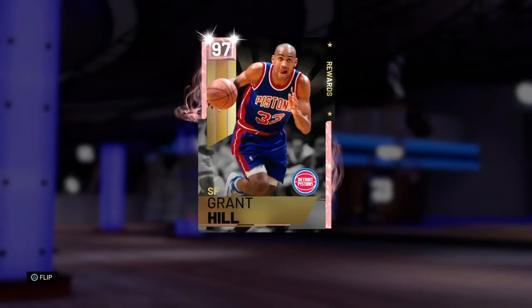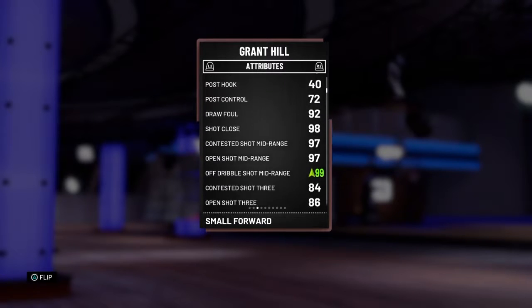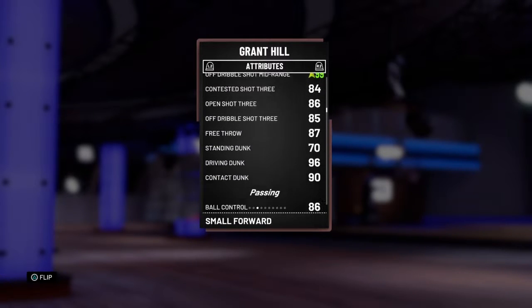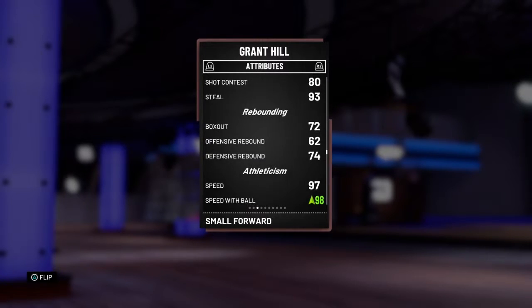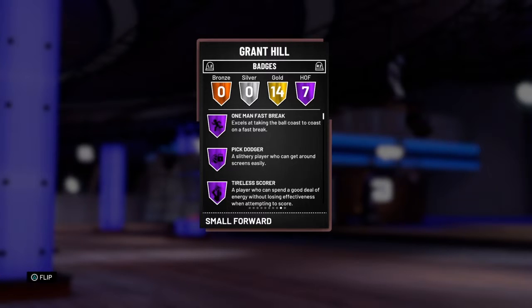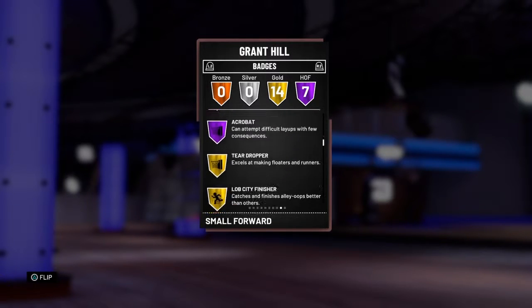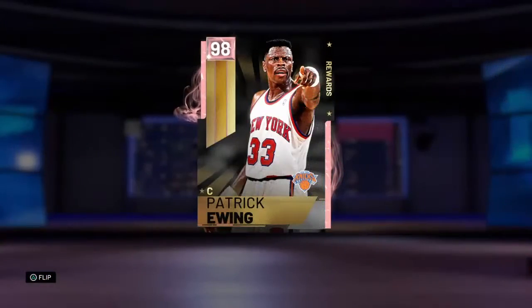Rick Barry is slightly edged out by number 2, Grant Hill. Grant Hill is a fantastic card — he's great at layups, has a pretty makeable three-pointer, is a great dunker, can speed boost, and is a good defender. He's also super fast. This Grant Hill edges out Rick Barry because of the defense and the speed — I think he is a slightly better card overall.